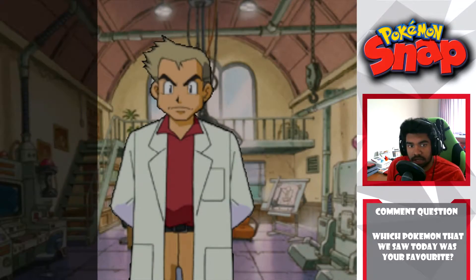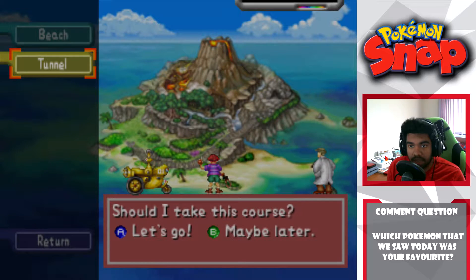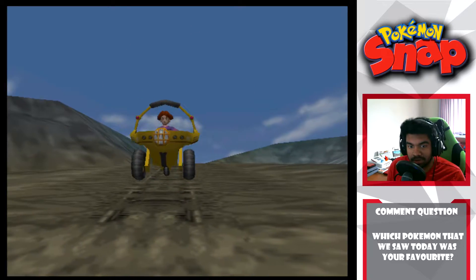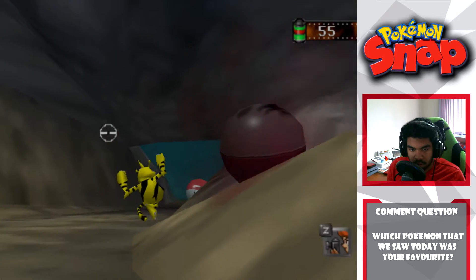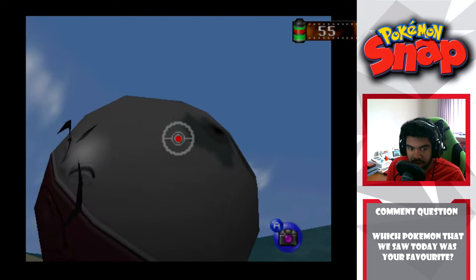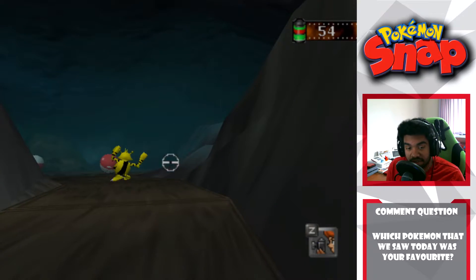Either way, our report score is 21,000. I think we need 24,000 to get the apples, so we're going to do another course - this time we'll do Tunnel on a second go and hopefully do well enough to get those apples, then go on one run of the new course. I wonder which photo will be better - the one where he's shrouded in light or the one where he's actually exploded. That poor guy. This is why I never use Explosion or Self-Destruct in games because it's just mean.